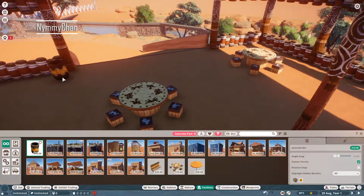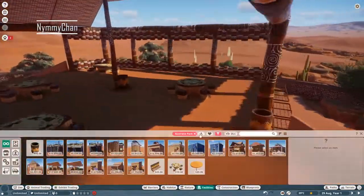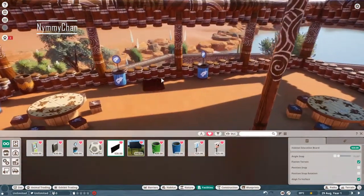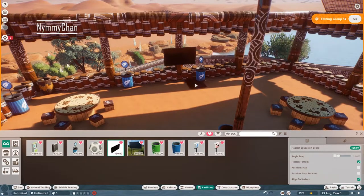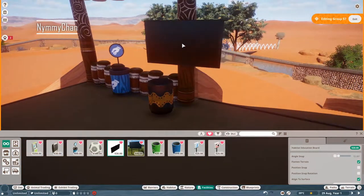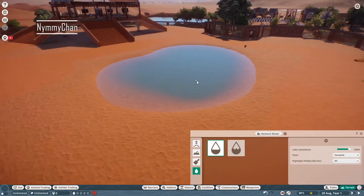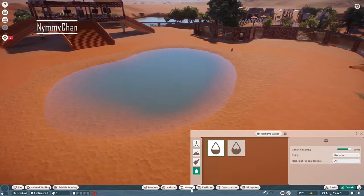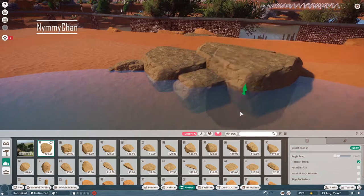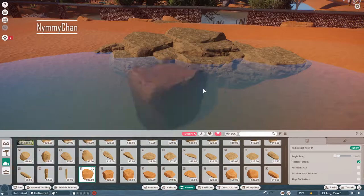Now we are placing a little seating area so guests can sit and enjoy the koalas. We're adding trash bins, donation boxes — because we want those donations — and educational boards and speakers, so that guests get educated and our zoo rating goes up. And right here we are placing our natural water feature, which I do in every single habitat I build.